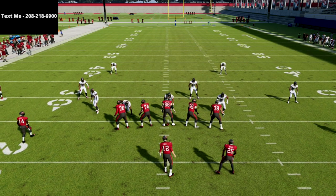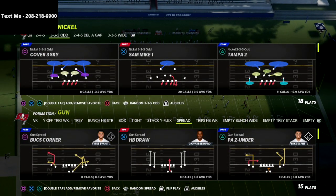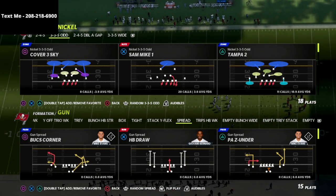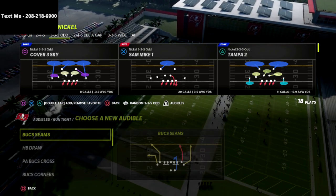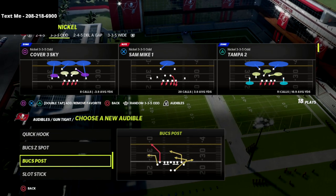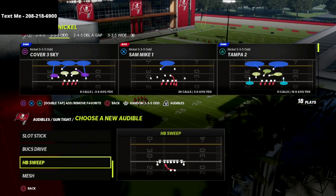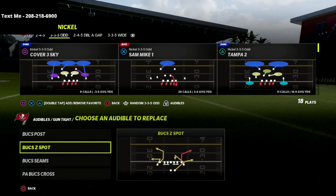In this video we're going to show you how to stop gun tight or gun compression. Gun compression is one of the best offenses people are using this year. This gun tight offense is so tough in Madden 22 because of how bad cover 3 is at this point in the season. We're going to go over some concepts out of gun tight and show you some defenses that will basically slow this down, if not borderline stop the entire thing.